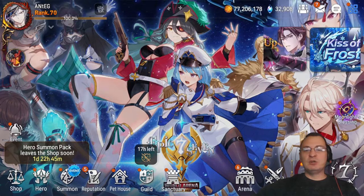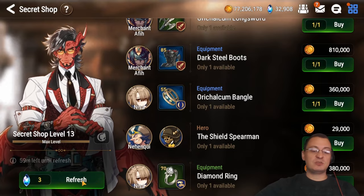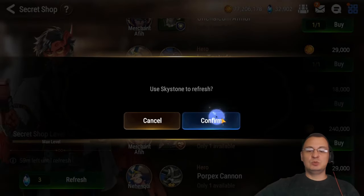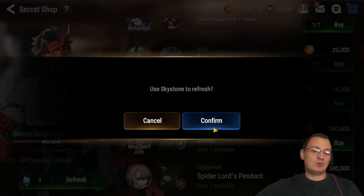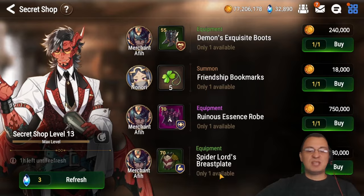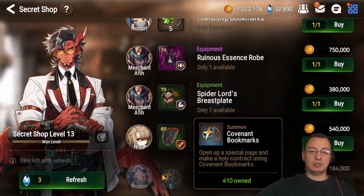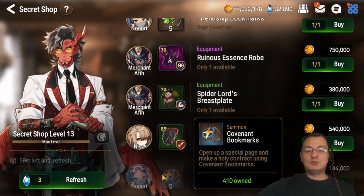I'm going to go into Gero. What I want to do is see if he has any covenant bookmarks or mystic medals. What I typically do is refresh four or five times to get a drop, then go ahead and buy that — sometimes you get it right away, sometimes it takes a while. If you do these five or ten at a time, you can make sure you're always getting covenant bookmarks. If you wait until you need them, you have to refresh like a thousand times and get totally burned out.